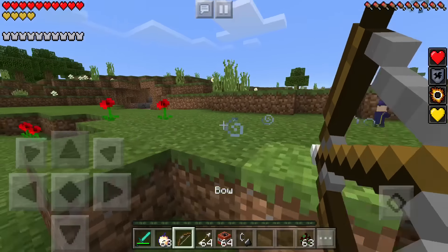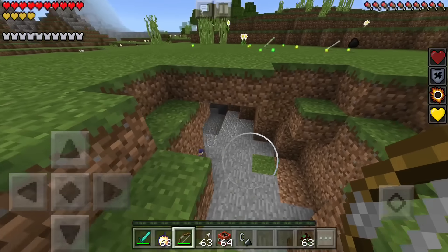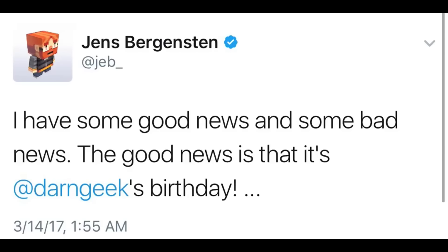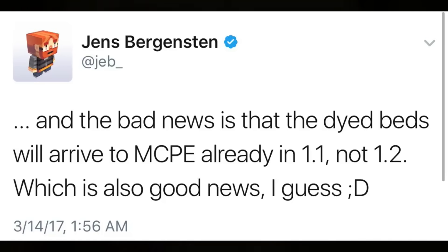You may be thinking: 1.2? Since 1.1 is coming up pretty soon, why can't they add it to 1.1? Well, keep reading — there's more. He also says he has some good news and some bad news. The good news is that it's DarnGeek's birthday. By the way, I tweeted about DarnGeek's birthday, and it's the first thing a developer has ever liked. The bad news is that the dyeable beds will actually arrive in MCPE already in 1.1, not 1.2 — which is also good news!